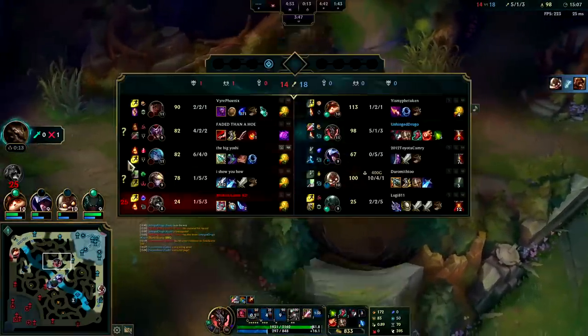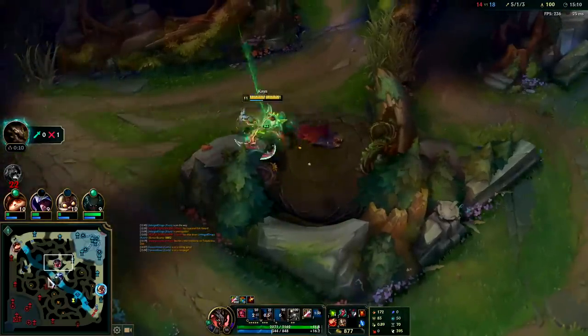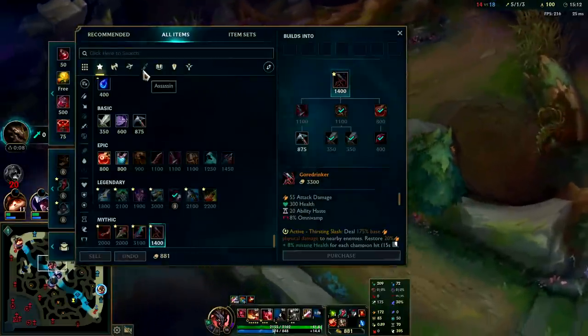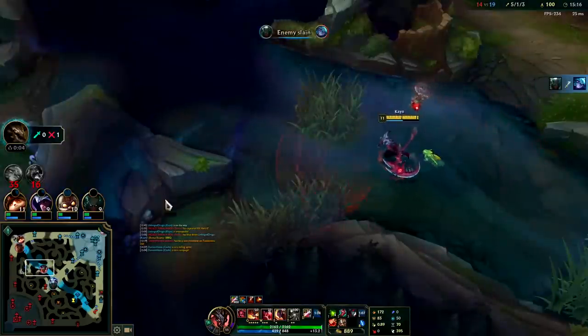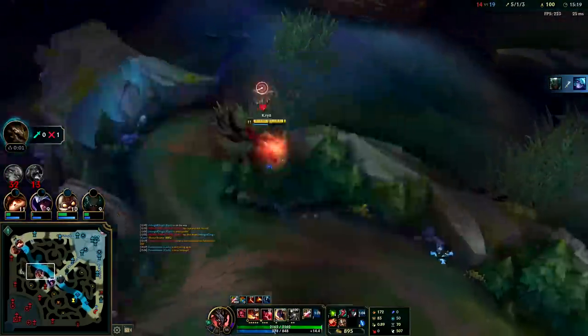Corky's getting really fed — he has the most kills on our team by far. Spear of Shojin is actually really really good on Kayn — it should be a recommended item but it's not. Typically go that third item — ridiculous amount of ability haste.